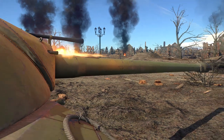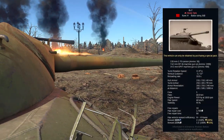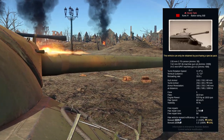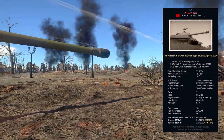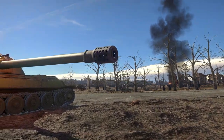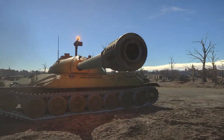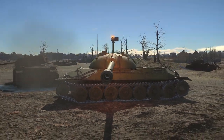The only remaining IS-7 today can be found at the Kubinka Tank Museum in Russia. In-game, the IS-7 is a rank 5 gift tank without premium bonus, at a preliminary battle rating of 8.0, only available through the 2018 Operation Summer Event. The tank has a striking resemblance to the IS-3 and the T-10M, with a pike-nosed hull and very rounded and flat turret.